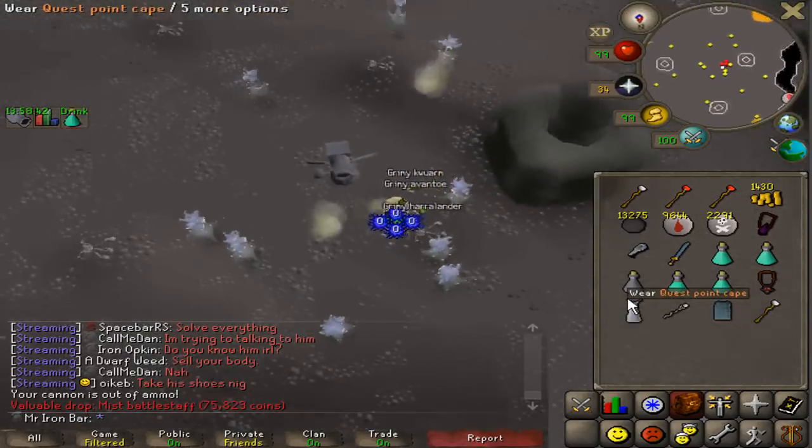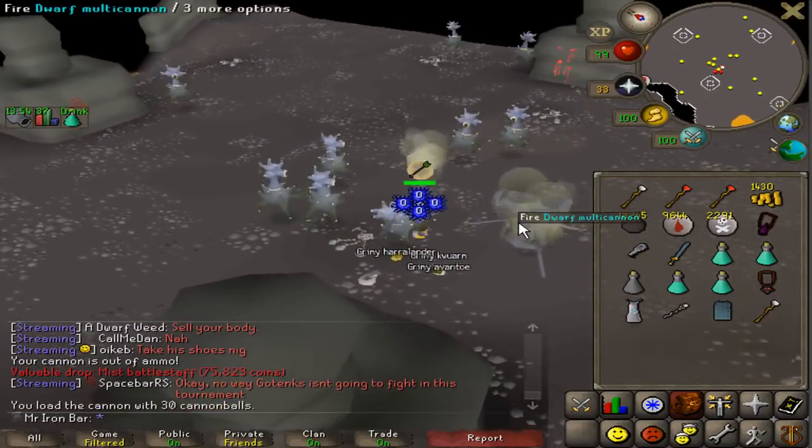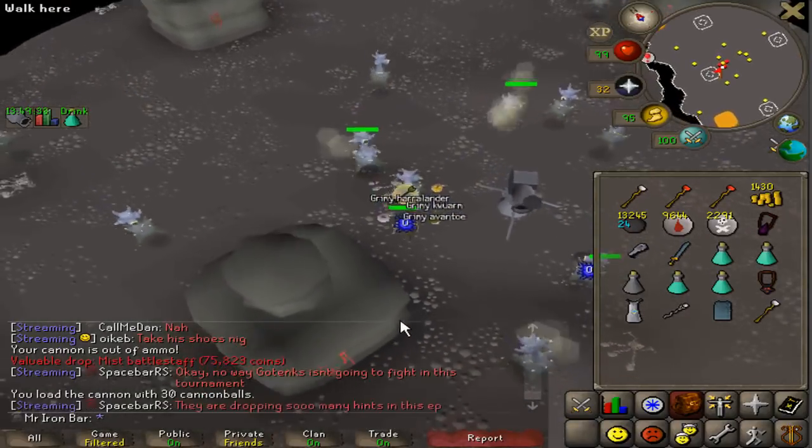I got the dust battle staff now and the mist battle staff. It wasn't the imbued heart, but whatever — that's pretty cool, I got a new item. Pretty happy about that.